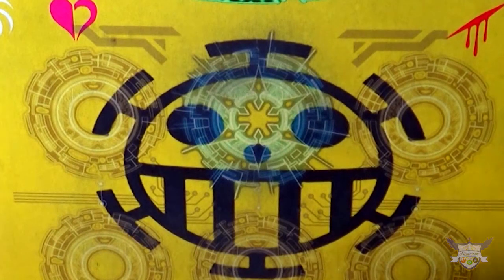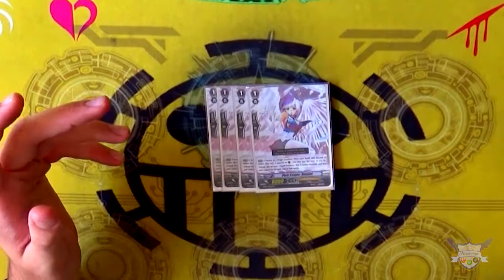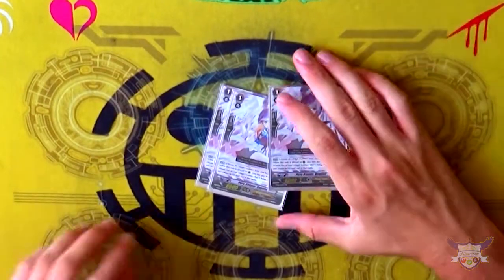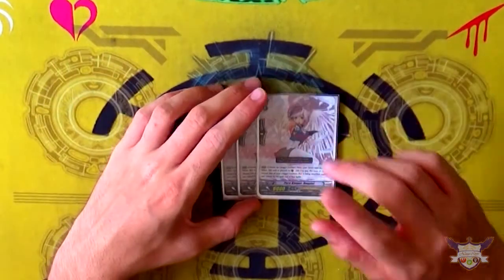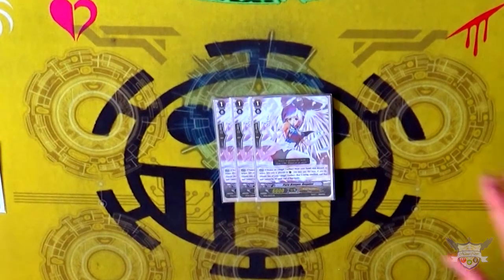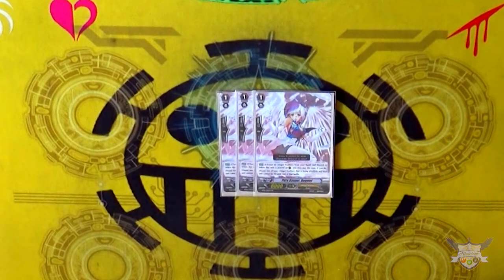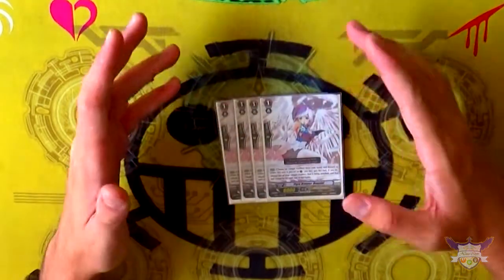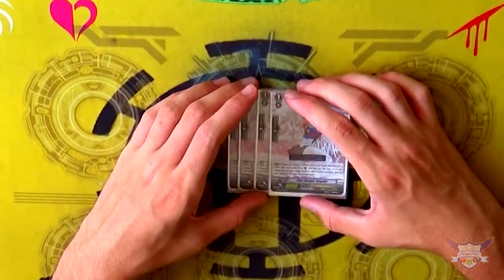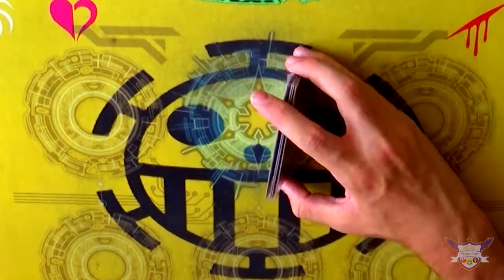For grade 1s, I'm still running 4 copies of the original PG. I'm not running the rescue PG because it's so inconsistent — when you perfect guard, you need a copy of her in the damage zone, not the drop zone like every other PG. If you have it in the damage zone, counterblast 1, rescue 1. I don't like it because it's inconsistent and because when you rescue multiple times, you don't want to heal this card since you'd be losing the target for the PG's ability — effectively locking out a card from your damage zone as a rescue target. So I just don't like the rescue PG.